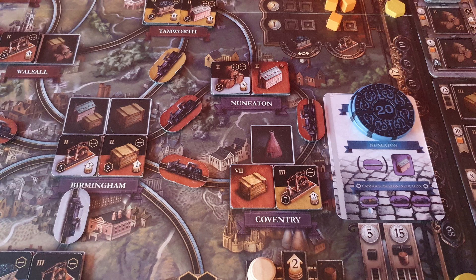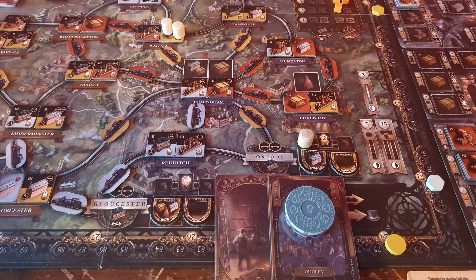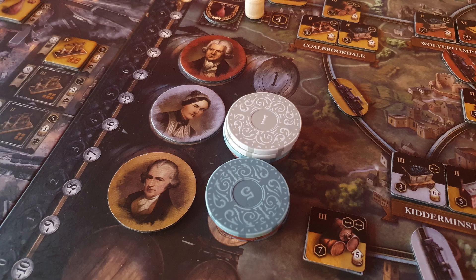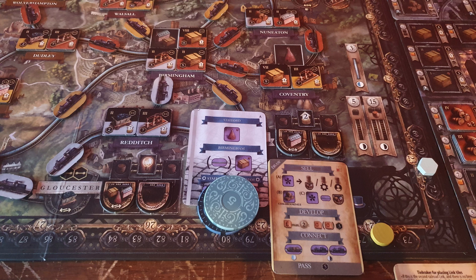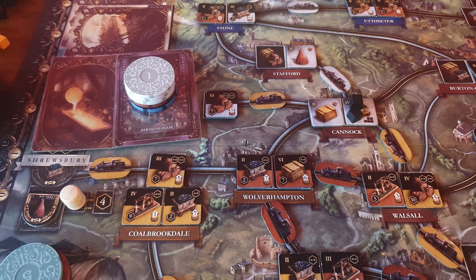Reds double rail from Brum all the way through Nuneaton and Coventry before building a cotton mill in Nuneaton, with positions once again staying the same. Whites seem to be struggling as they build a coal mine in Cannock and then connect up to Stafford. I build my last brewery and then double rail from Worsall to Oxford, but the reds play an absolute blinder, building a crap pottery in Stoke and then triple selling around Brum using my beer and the markets. I'm going last in the penultimate turn where reds build a manufactured goods in Brum and then sell it using my beer.